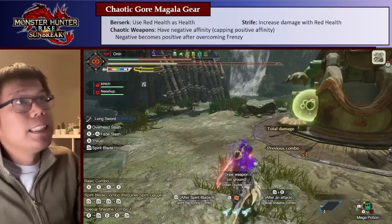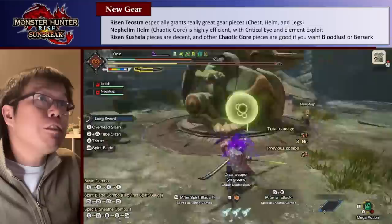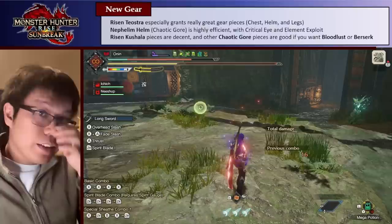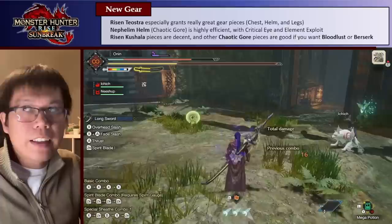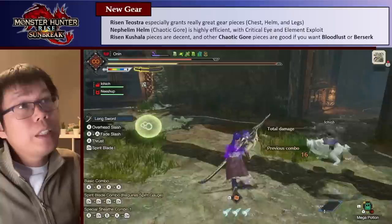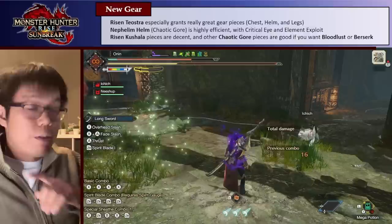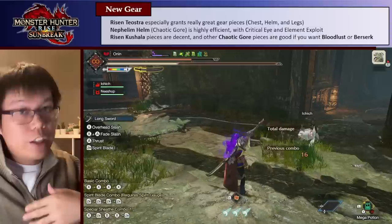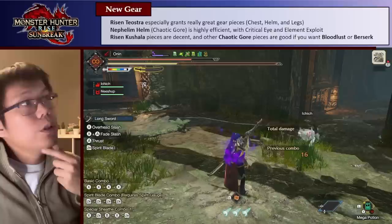So those are the cool new skills. As for the gear itself, the Risen Teostra gear is very, very good. The chest is essentially the best-in-slot chest piece now — you should almost always use the Risen Teostra chest. The helm is also quite nice, and the legs are pretty decent as well if using fire, since it has Fire Attack and Teostra Blessing which really boosts fire damage. The Risen Kushala pieces are decent — not as good as the Teostra gear, but many of them have Windmantle. Some of the Chaotic Gormagala pieces are also good if you want to use Bloodlust or play with Berserk.